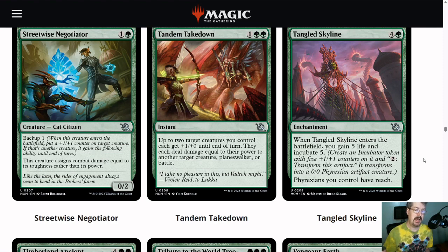Tangled Skyline is going to be pretty solid in this deck. A lot of the cards you're looking for that are double-faced, or incubators, are going to be Phyrexians — at least when they flip over. Tangled Skyline gains you 5 life and gives your Phyrexians reach immediately. You also incubate 5, so for 2 more mana, you can get a 5-5 that has reach from this enchantment. A total investment of 7 mana, paying 2 of it as an installment. In green-blue this is going to be very solid — giving all of your transformed Phyrexians reach is a stabilizing force that lets you take over the game with your more expensive activations.